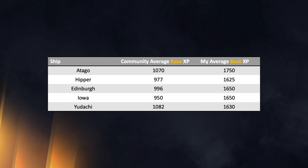Many people struggle with that. Looking at the community average base XP for five ships — obtained directly from Wargaming — the Atago is at 1070, Hipper at 977, Edinburgh just around 1000, Iowa at 950, and Udachi at 1082. Just let it sink in: 950 base XP for a tier 7 Iowa.